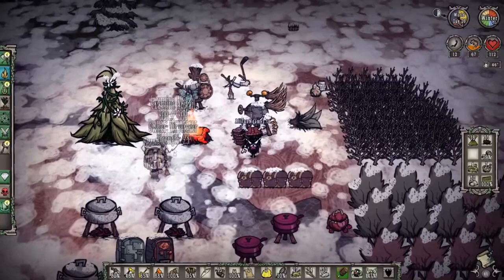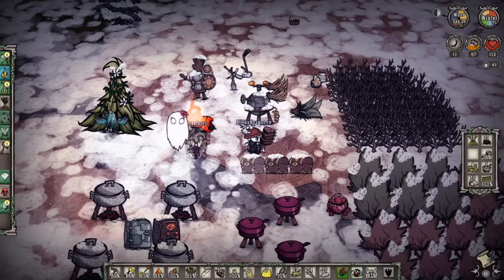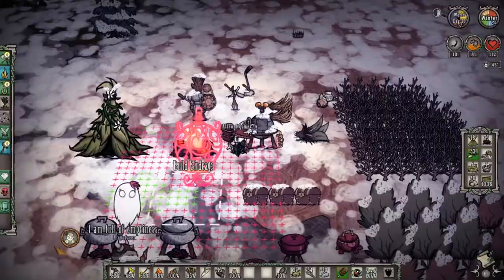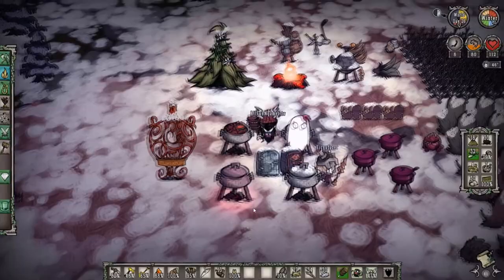We have more than two seeds but we don't have enough gold. If Kiri has four on them, we can definitely make ourselves a bird cage — and Kiri has exactly four. Grab the seeds, walk next to the alchemy engine, and bam — you can make yourself a bird cage. I always suggest putting the bird cage somewhat closer to the cooking station because you're going to need it nearby.